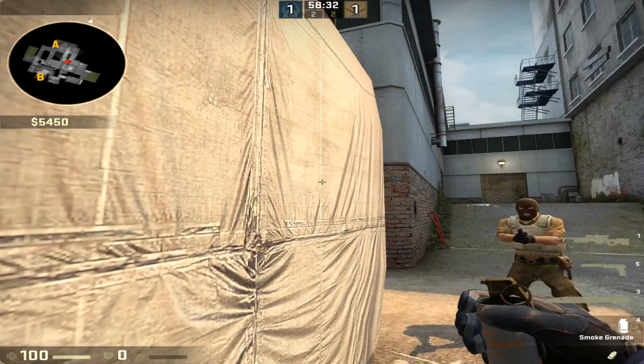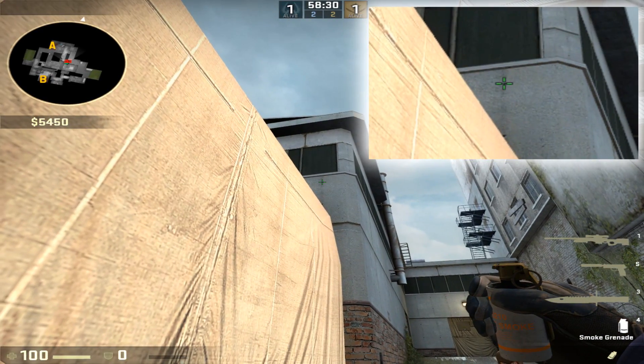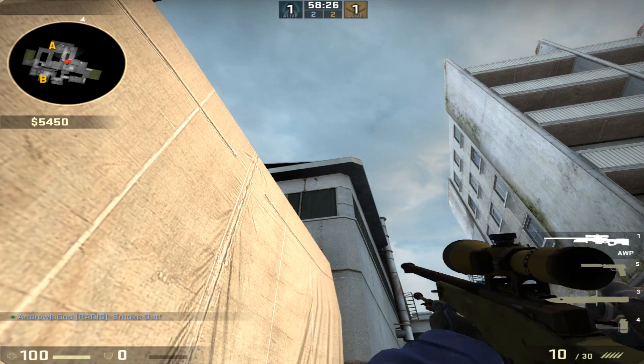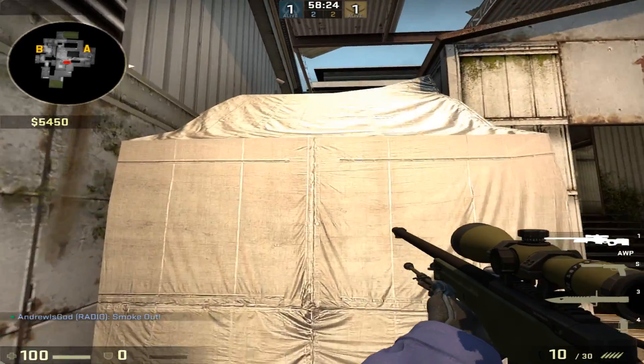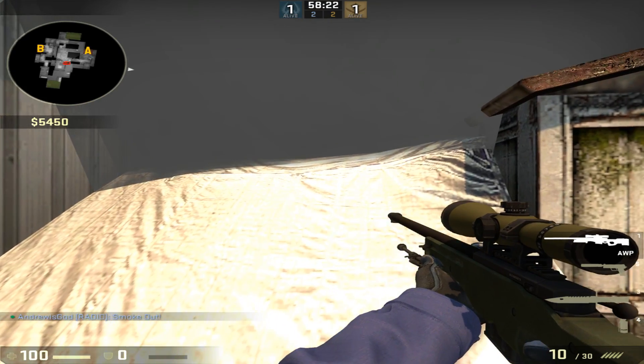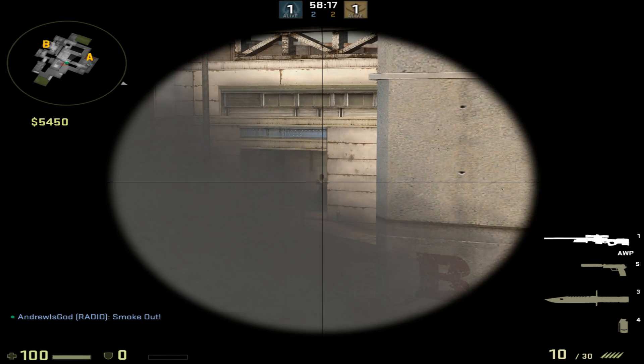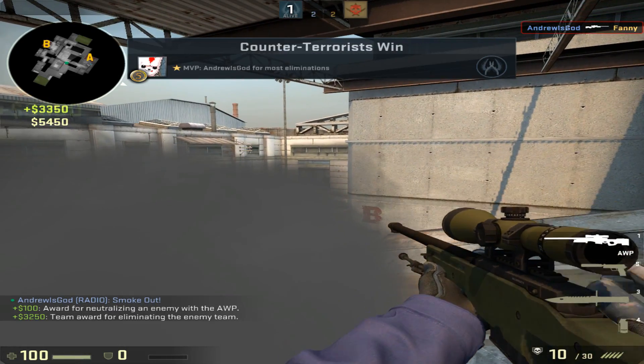For number 2 you're going to come here to boost box. You're going to aim at this dot and then bring your crosshair up so it's in between this window and the top of the roof and left click throw. This is going to bounce down to the front of boost and it will put out any molotovs that get thrown early. You can then walk up the slope of the roof and peek over the top right corner of the smoke.